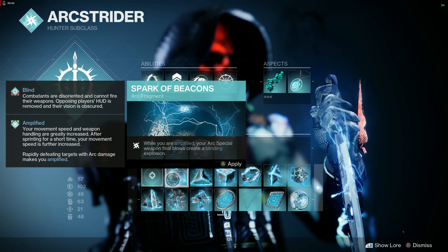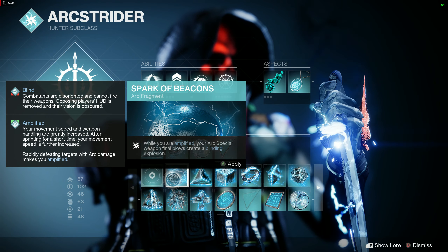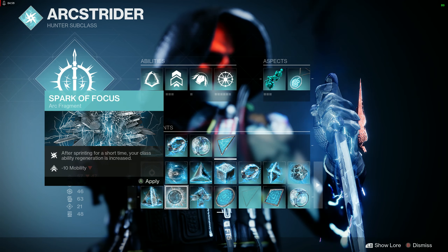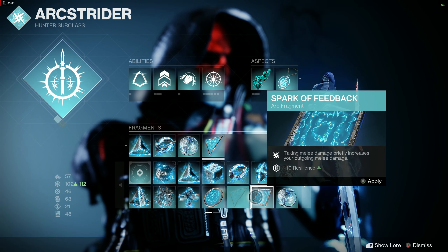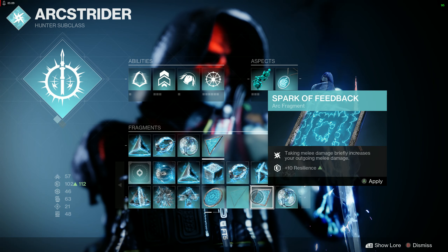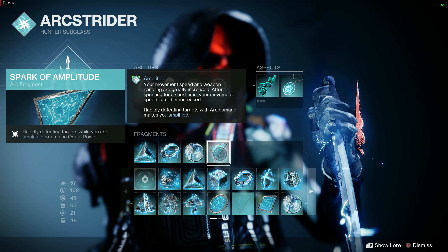You can substitute other fragments in that last slot. For example, Spark of Beacons — while Amplified, arc special weapon final blows create a blinding explosion. Another popular option is Spark of Recharge — when critically wounded your melee and grenade energy regenerates more quickly. Or Spark of Feedback — taking melee damage briefly increases your outgoing melee damage, plus 10 Resilience. But I like Spark of Amplitude for group play.